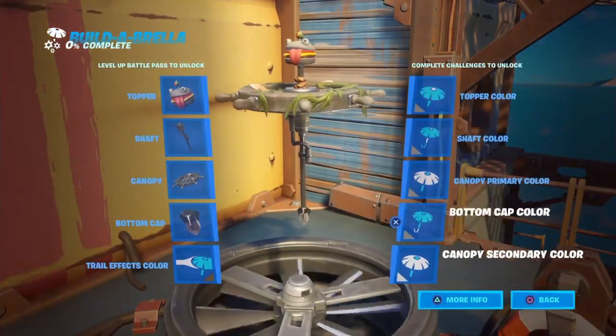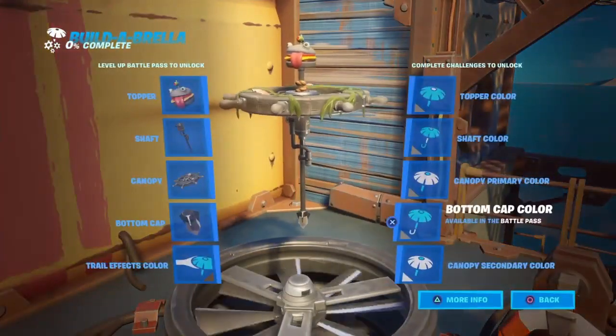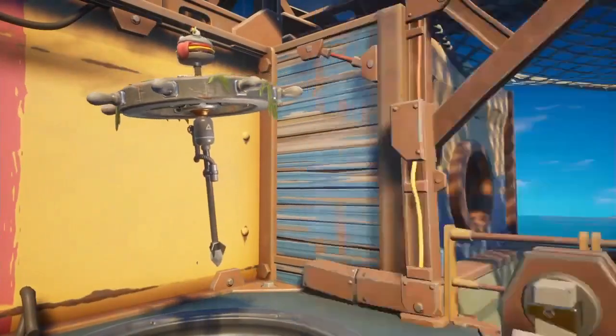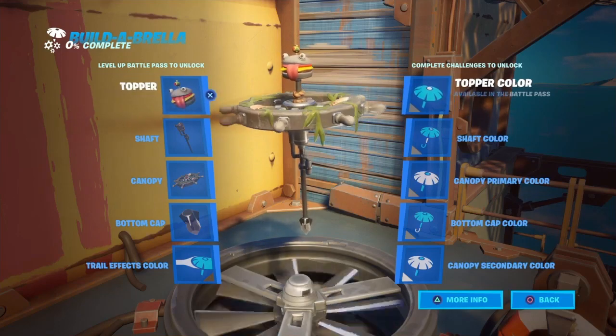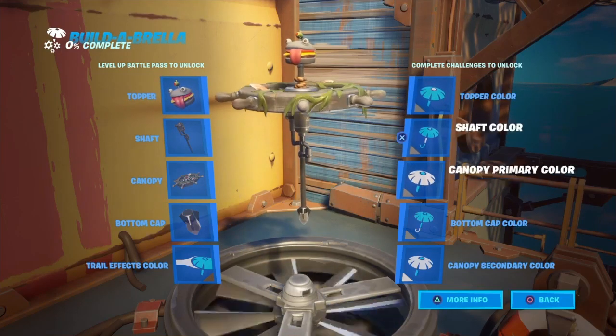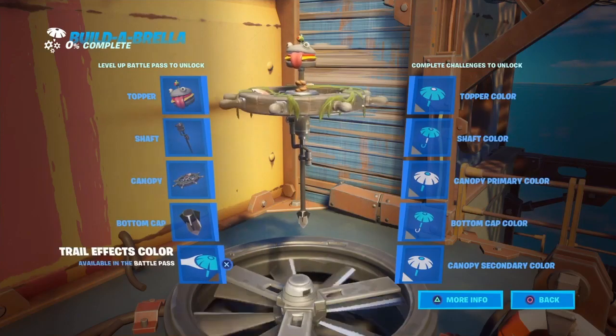Okay, that doesn't look like it. What about here — oh, that's another color. Bottom. There are a lot of colors — are these all the colors? Yep, these are all the colors for everything. This is the topper color, this color is for this part, so yeah, you guys get it.